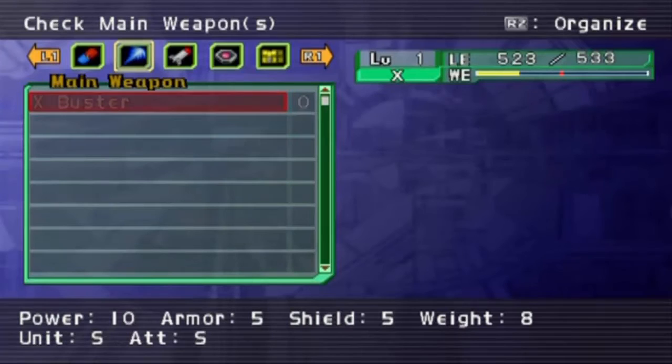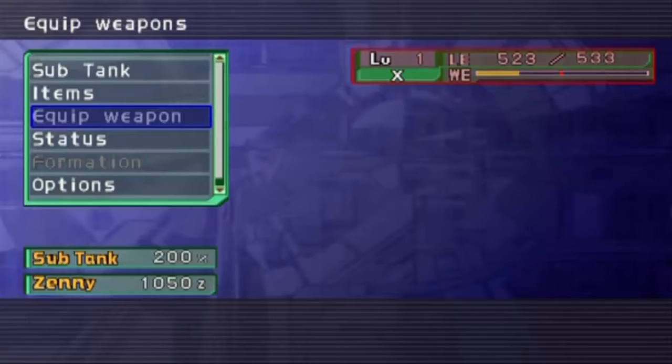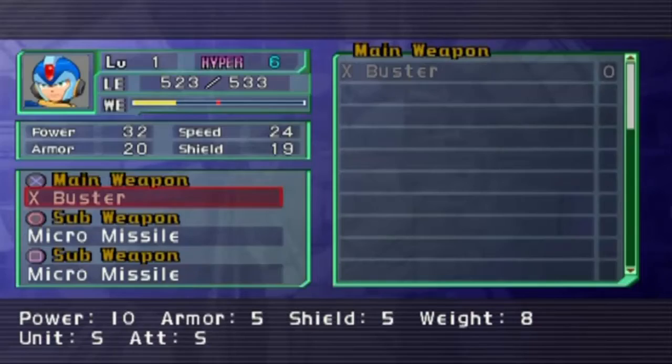Items: picked up one that heals virus status, and one that revives a person and recovers 25%. Weapon, sub-weapons, force metals, and key items. I keep pushing the wrong button — I'm so used to circle backing out of things. I don't have anything right now, but we have a main weapon and two sub-weapons here.